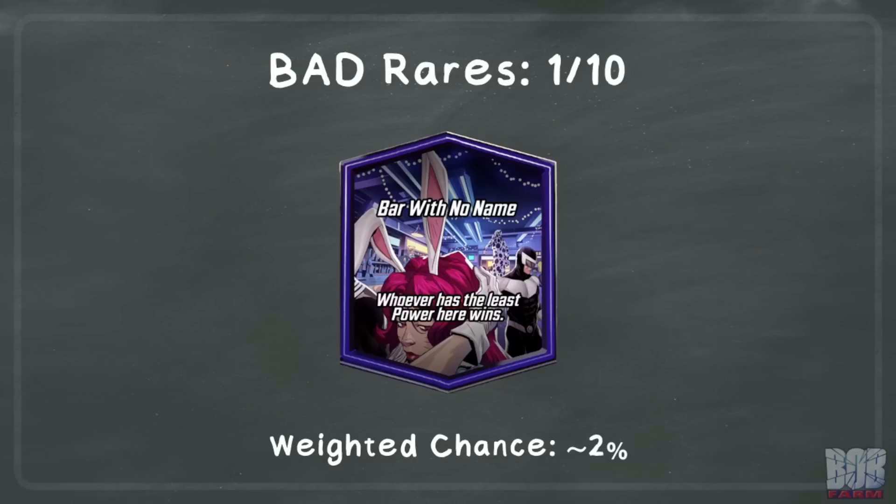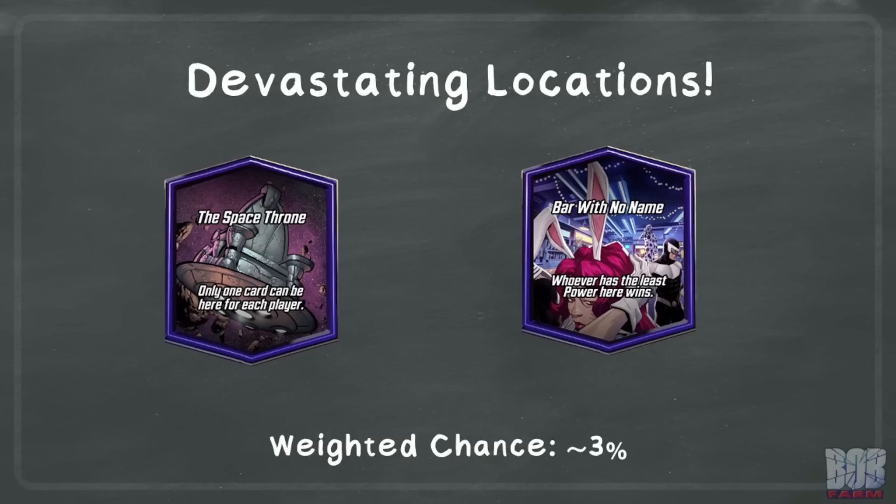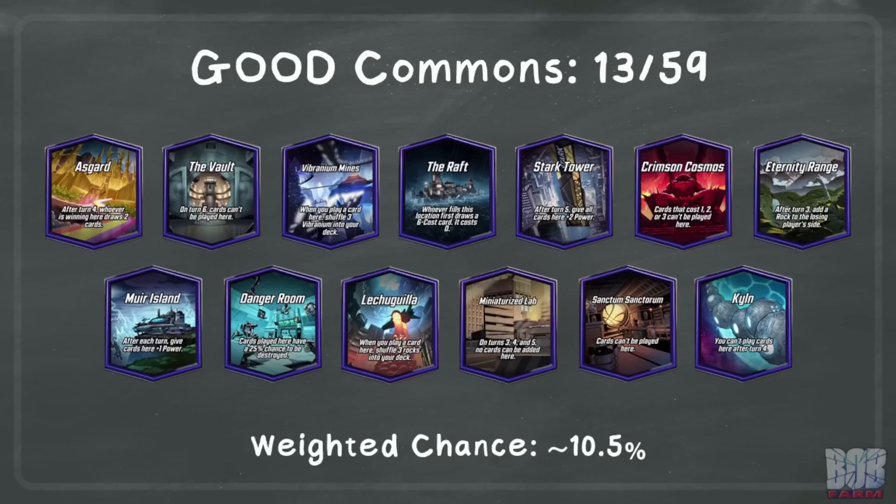For rare locations, there is only one that is punishing — devastatingly so — Bar with No Name. Weighted against the odds of a rare location appearing, I get approximately 2%. These totals can simply be added up for a grand total of approximately 14.5% chance to have playing to an unrevealed location have a negative result. But there are two of those locations that are particularly devastating to have played blindly into, and the combined weighted odds of either of these is approximately 3%.